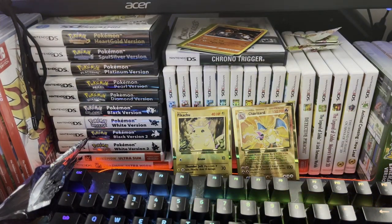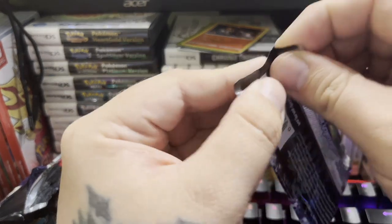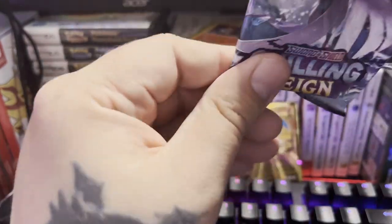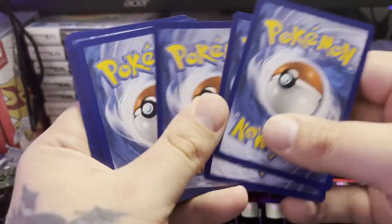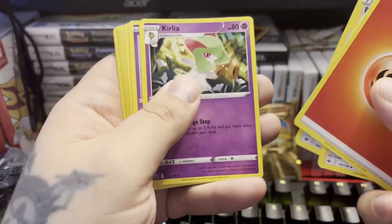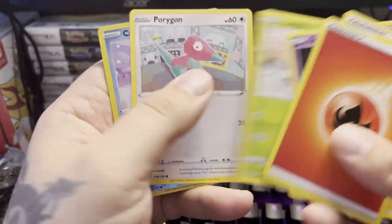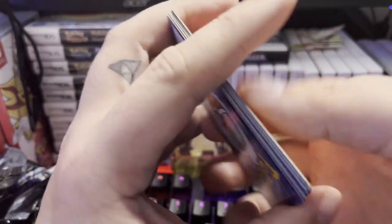I'm pretty excited to jump into the actual Celebrations packs — that's where we're going to get most of our good pulls. Another green code here. We got Fighting type this time — Pyroar, Pyroar, fire-resistant gloves, Kirlia, Inkay, Rockruff, Gastly, Ledyba, Porygon, Castform Snow Form, and Volcarona.